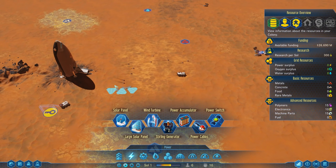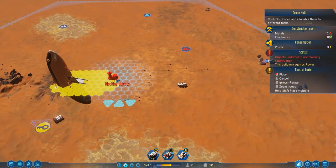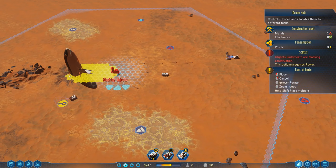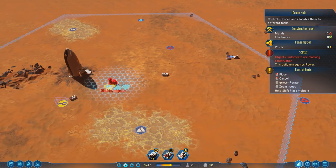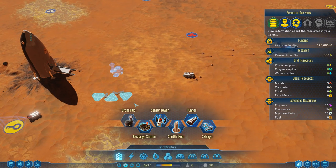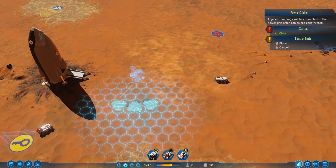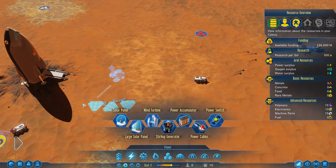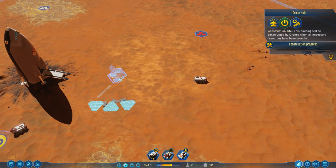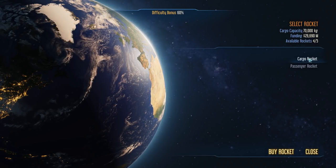Our rovers will go out and start harvesting materials on the ground. We can also start planning our initial Robo-Hub, found under the Infrastructure button - we get one for free. We want to set this down in a fairly reasonable location, right over the rocket area. This will allow us to get decent drone coverage. Let's also get some power cables connected to our upcoming solar panels.